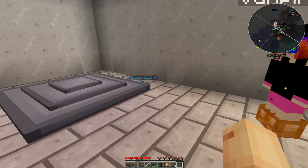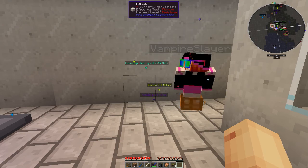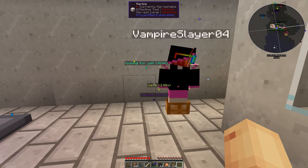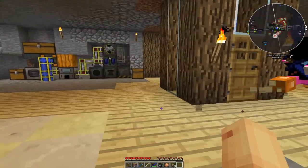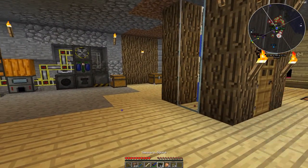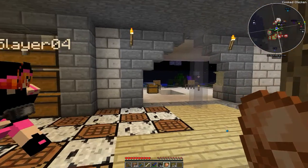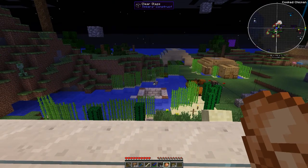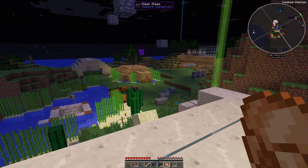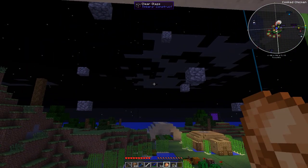We've got a launch pad, we've got rocket fuel. The one thing I'm going to mess around with probably off the server is I put the dimensional doors mod on here. Do we have ender pearls? What I wanted to do is: one of us goes up in the rocket, lands on the moon, and puts a dimensional door there. There'll be a dimensional door back in here and then the other two will be able to follow on. For every planet we go to we'll have a dimensional door that we can access.